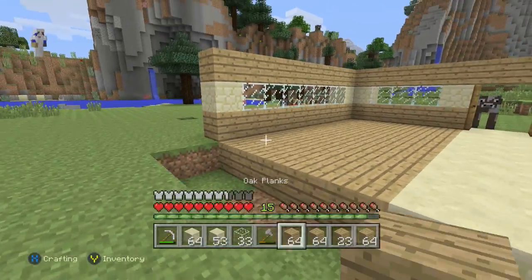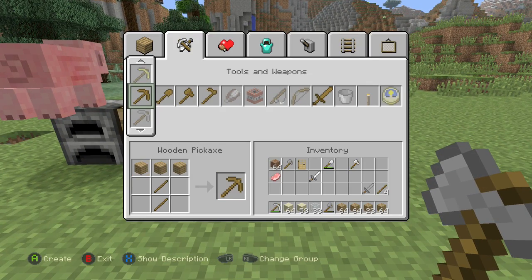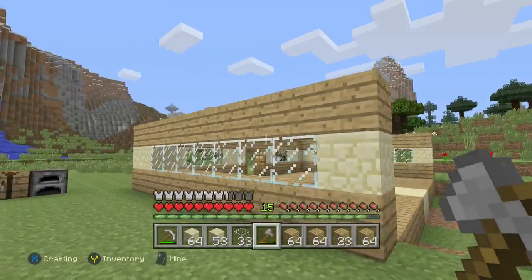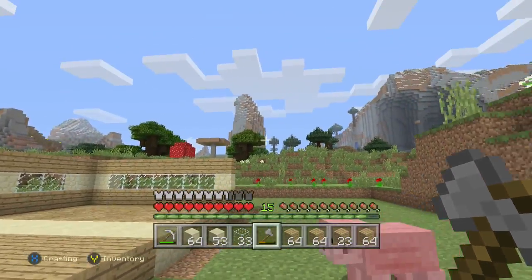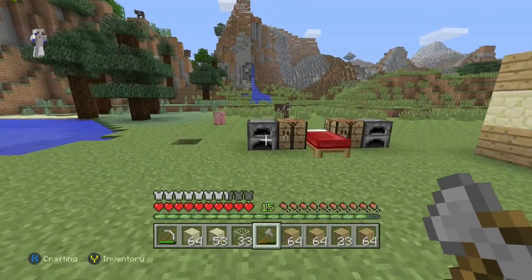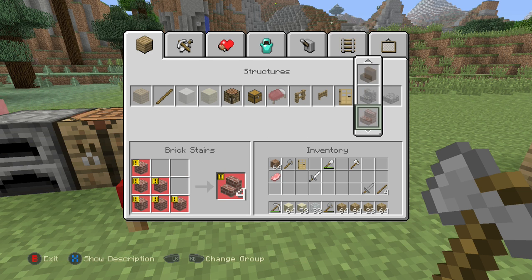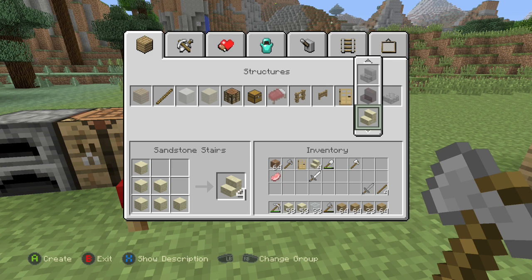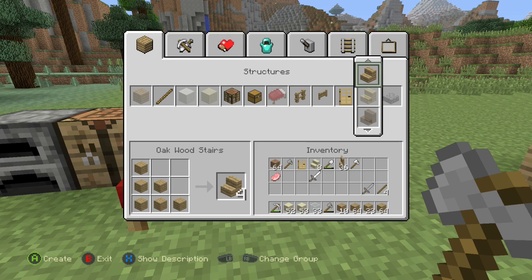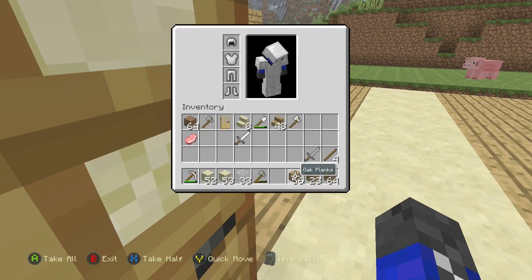I want this to be going up more of a staircase now, because I think I mentioned in the last video I want it to be like built up — going up a staircase, then a storage room, and a bunch of other rooms I'll explain next time. Let's make some oak wood stairs — 48 should be enough, I hope.